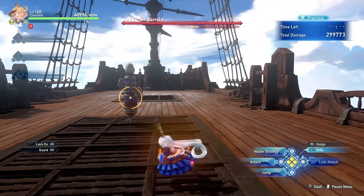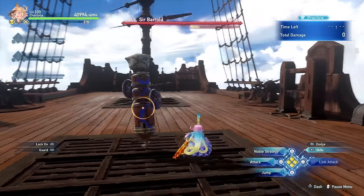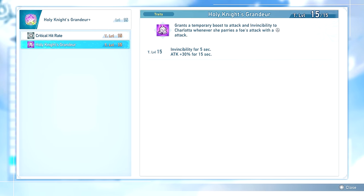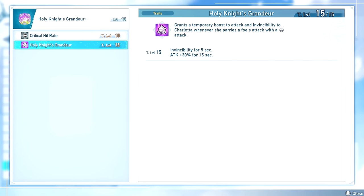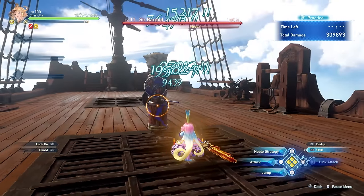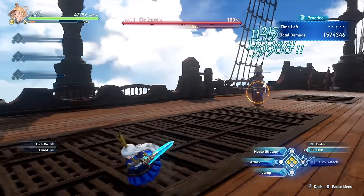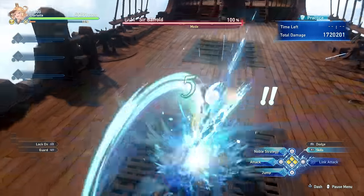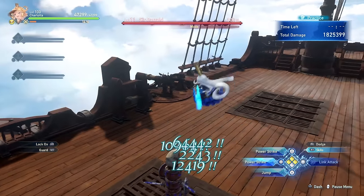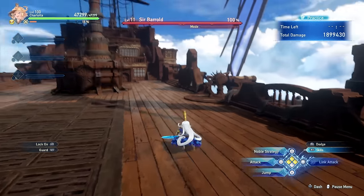One thing to keep in mind about Charlotte's triangle attack is that if you time it right, you are actually able to parry an incoming attack. One of Charlotte's sigils offers invincibility for 5 seconds as well as a damage increase each time you land one of these parries, so being able to master that timing is going to be very powerful. Another core aspect of Charlotte's kit is that you'll be using this as a gap closer a lot of times, and with the ability to cancel in the air, you can further adjust how you want to travel.